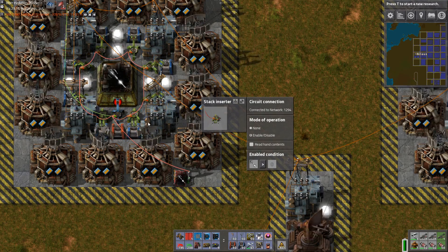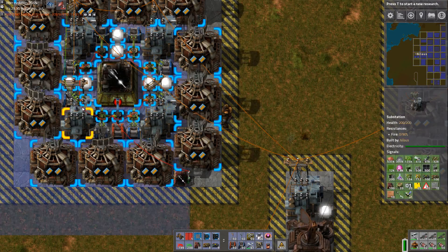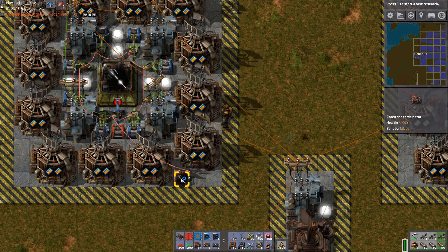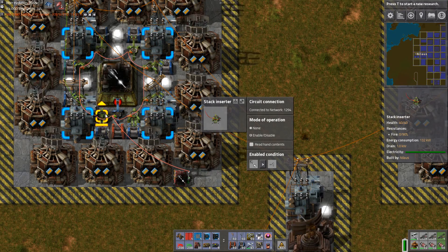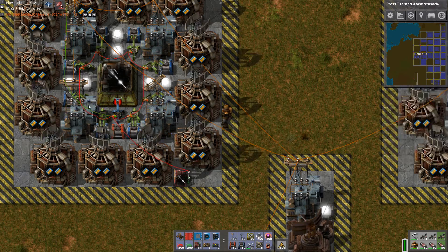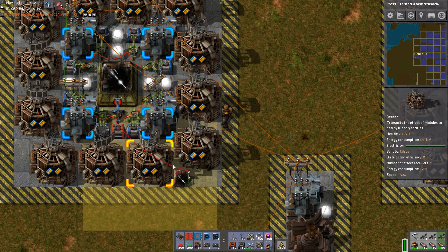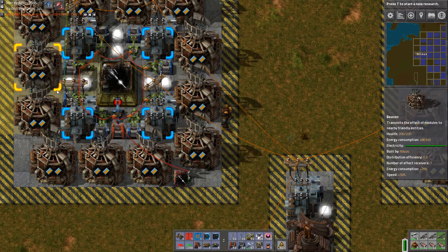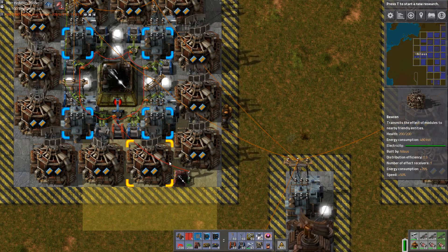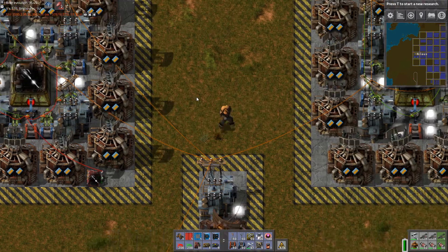This one needs a slightly different logic here. It actually needs to be greater than minus 1, because this one is not fed the input side of things — it is only fed this signal, which is either going to be 0 or 1,000. So if it's 0, I want it to be enabled. If it's minus 1,000, I don't want it to be enabled. So I can now copy this around.